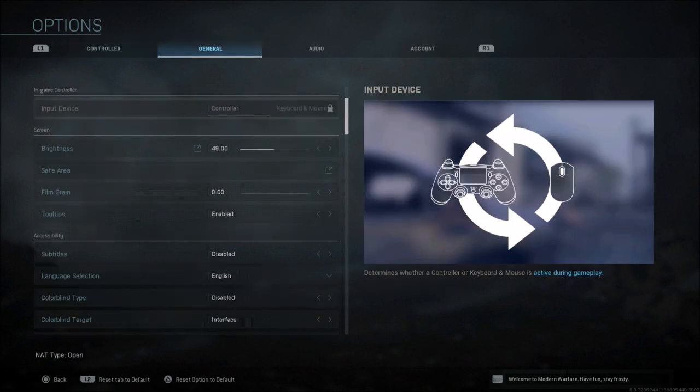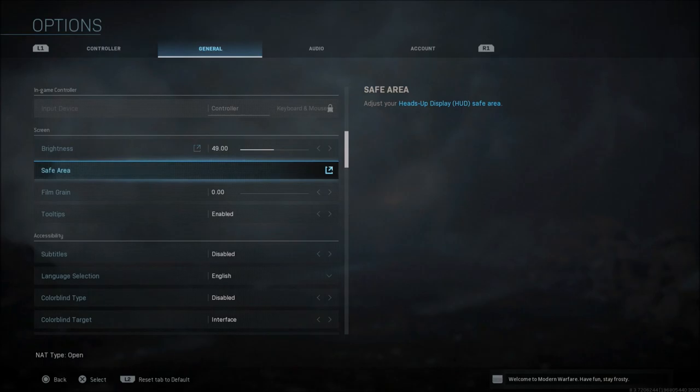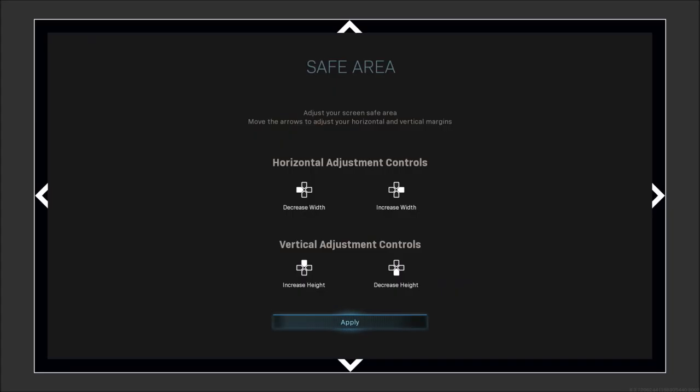Input device will automatically be set when you have either a controller or mouse and keyboard hooked to your console. For brightness I use 49 — I'd recommend between 49 and 60. Anything above 60 seems really washed out and the bright areas of the map make it hard to see enemies. 49 works the best for me.